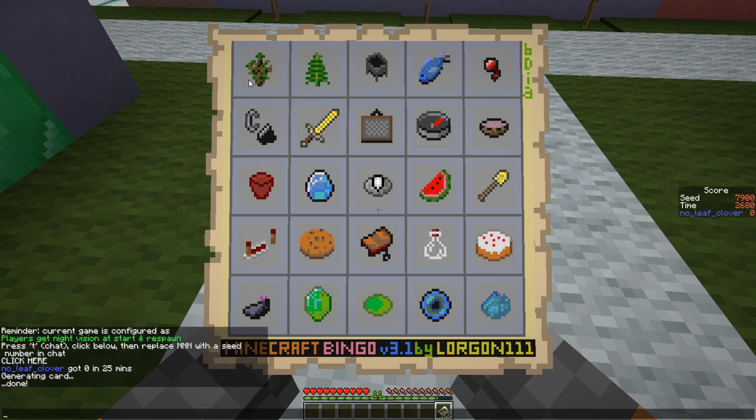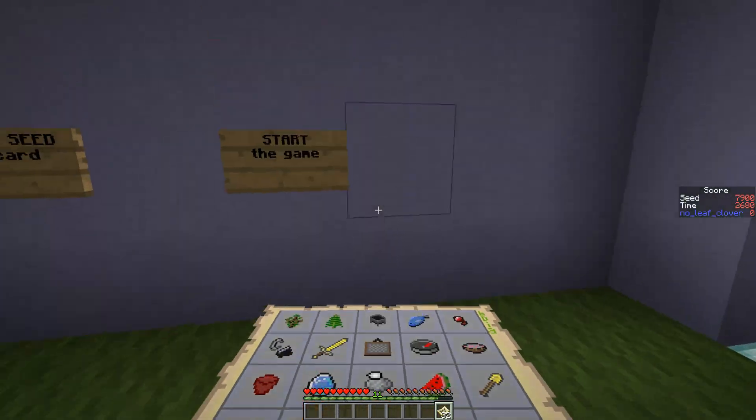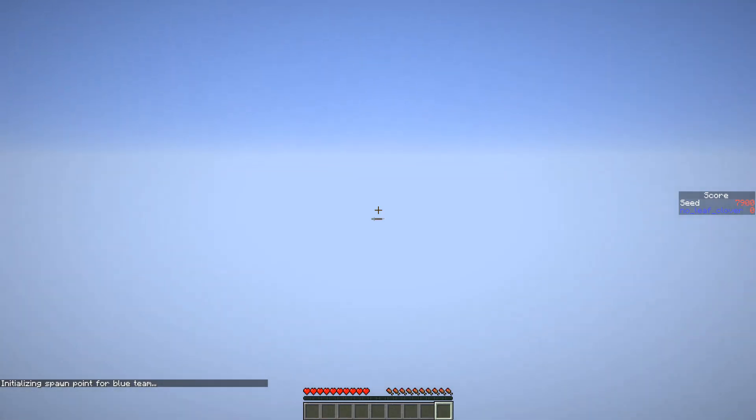Spruce sapling might actually be tricky to get because you're spawning in the desert, but we'll figure it out. So: spruce sapling, gravel, clay, some stone — that should be fine because we have to dig down for redstone anyway — and the redstone itself. Yeah, this is viable, I think.